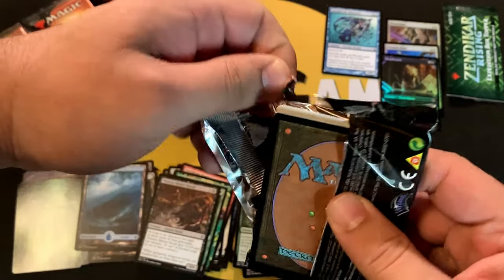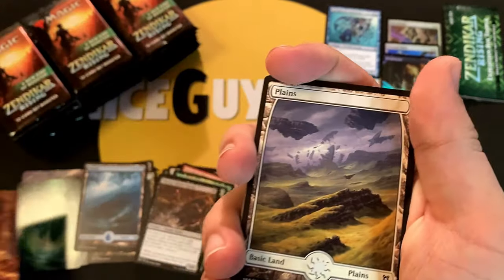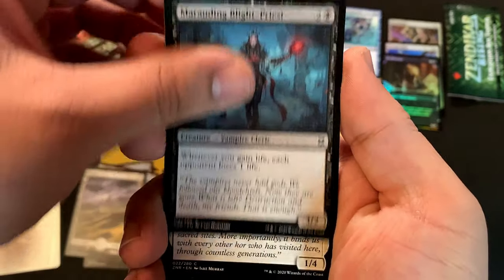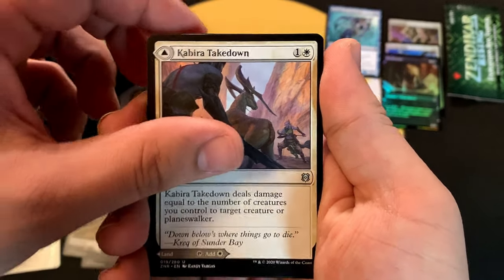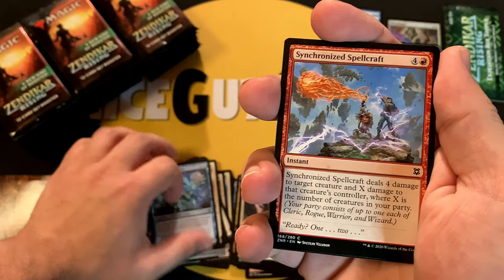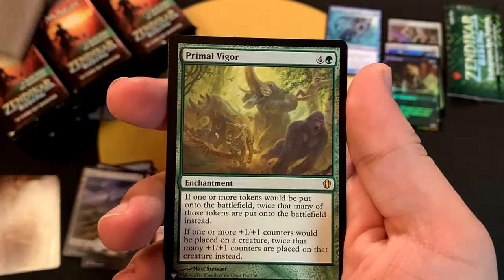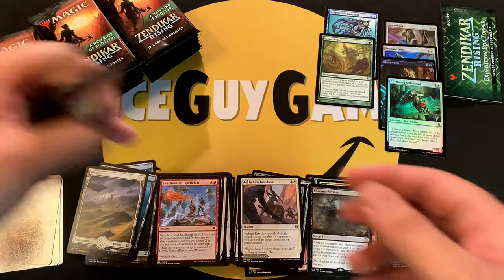Next pack: we've got our uncommons, a showcase common — very nice — and Dauntless Survivor. Our first rare is Nahiri's Lithoforming, followed by the Dreadworm foil. Then a Pathway art card, and commons including Moss-Pit Skeleton and Kabira Takedown — haven't seen that one yet. Then Shadow's Verdict for our rare, a foil, and Primal Vigor as our next card from The List — very nice.